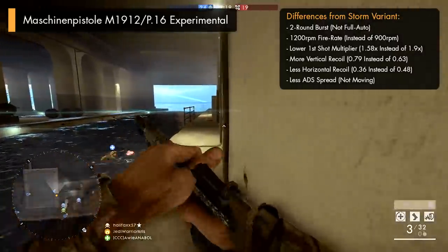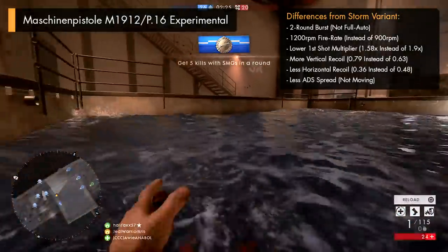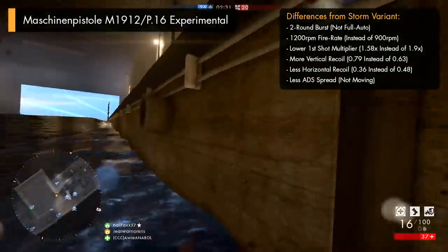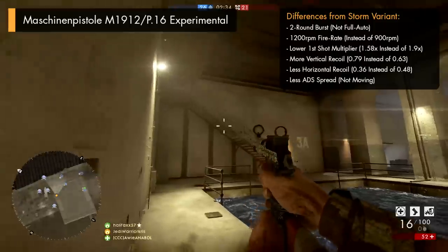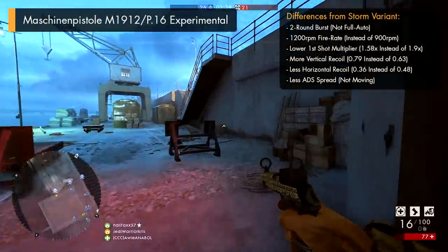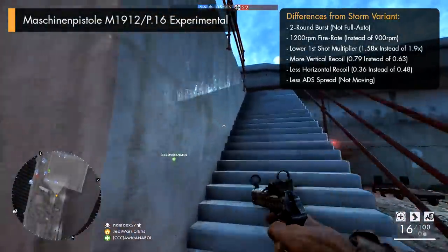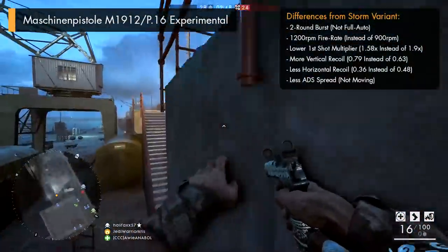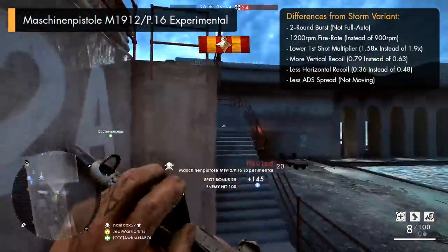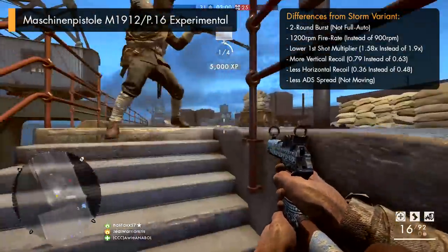Another thing that's different to the Storm variant is its recoil pattern, as the Experimental variant actually got a higher vertical recoil value of 0.79, as opposed to 0.63, giving it a little bit more upwards kick per shot. Though despite having less stability, the Experimental variant is going to be a tad more accurate, due to its horizontal recoil being lower, at 0.36 instead of 0.48. It's also best to know that the Experimental variant's got a smaller first shot recoil value of 1.58 times, kind of similar to the MP18 Experimental, and this is going to help to reduce the recoil a bit per shot, which is a pretty important factor for a gun that fires in two round bursts.